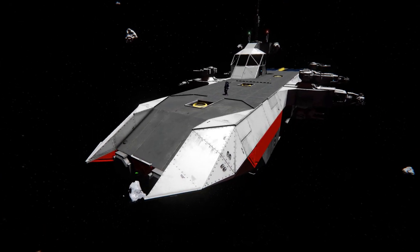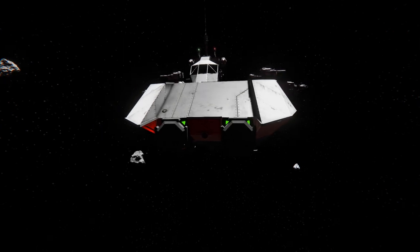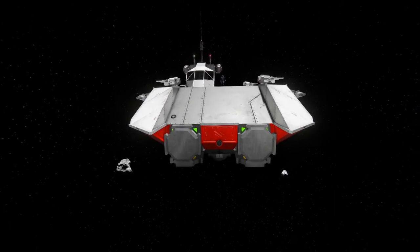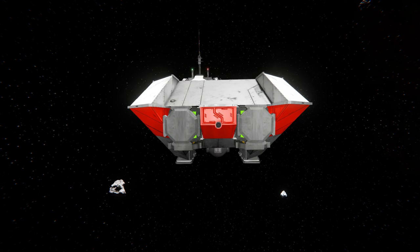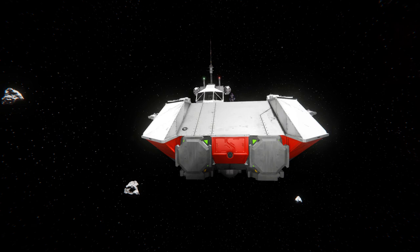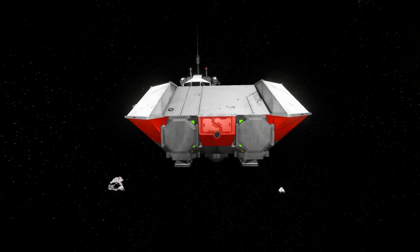Moving around towards the very front for a quick look around the outside: at the very front we've got a camera right in the very middle so we can drive this around from our internal cockpit. We've got one cockpit that sits right at the very top in that windowed bridge, then one that sits inside the ship — so if you ever get that part blown off, you have an alternative. To the left and right we've got some decoys right behind some piston heads, then a bunch of white, red, and grey steel blocks.